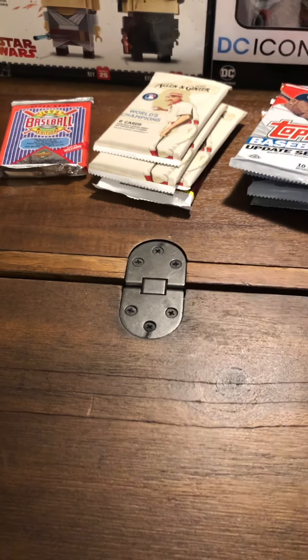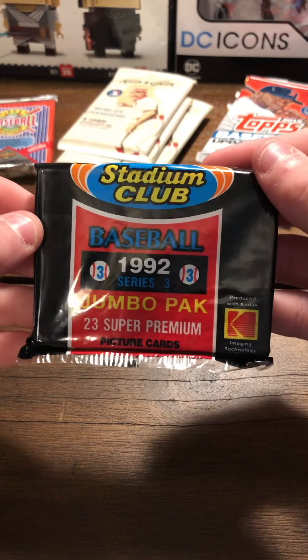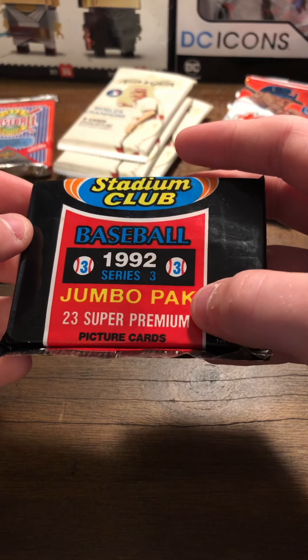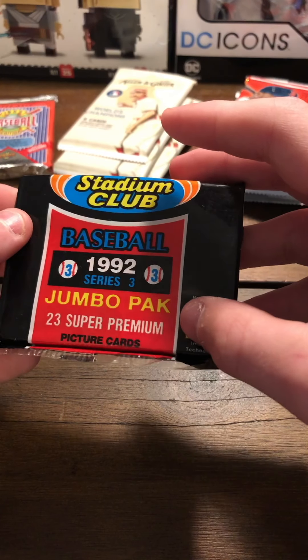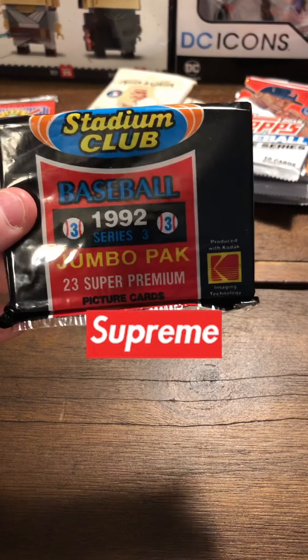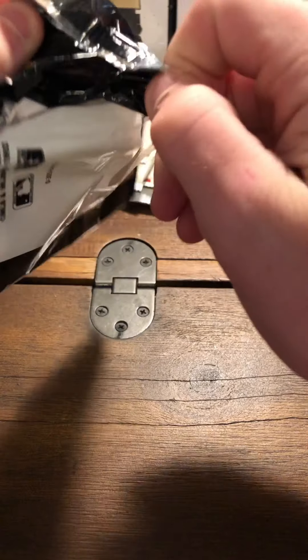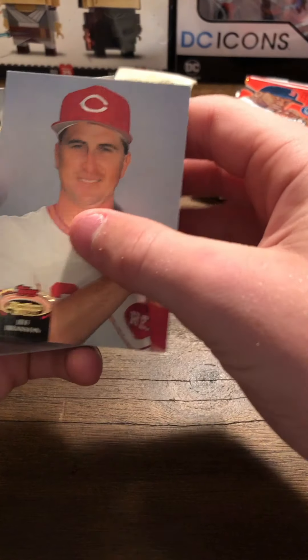Sorry about that, let me move the camera a tad. We got a 1992 Series 3 jumbo pack. There are super premium cards - they're not just premium, they are super premium. There's a Member's Choice card in every pack, and hopefully a hall of famer or an all-star or just a genuinely good player. I'm not a hundred percent sure about the rookies in this set but I guess we're gonna find out as we go.